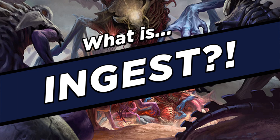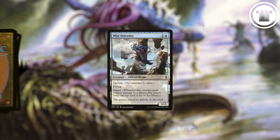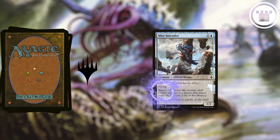What is Ingest? Ingest is a creature-based mechanic that states that whenever a creature with it deals combat damage to a player, that player exiles the top card of their library.